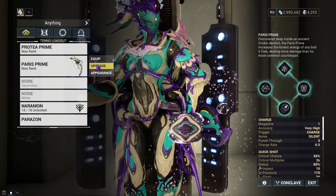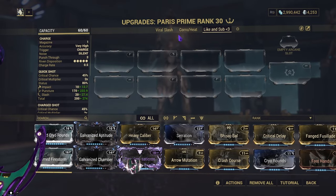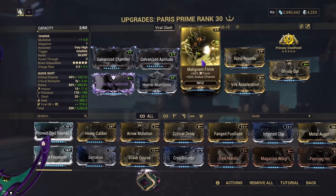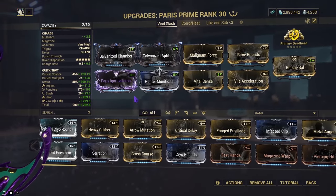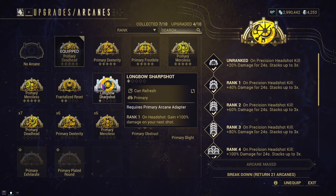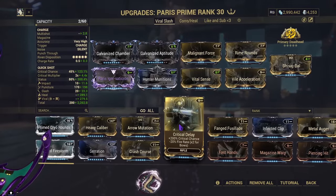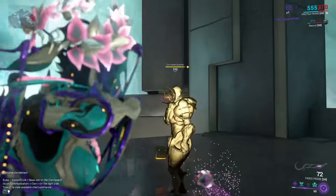Now that we've covered the evolutions and how I think the weapon should be built, let's cover the builds. I've made two: Viral Slash and Corrosive Heat. For the Corrosive Heat build to work properly you'll need at least two Emerald Archon shards. First let's cover Viral Slash. Viral Slash uses Galvanized Chamber, Galvanized Aptitude, Malignant Force, Rime Rounds, Vital Sense, and File Acceleration. With my riven, the simplest change is to slap on Critical Delay to open up a mod slot for Visage Ball.